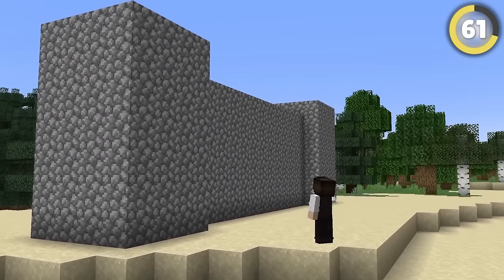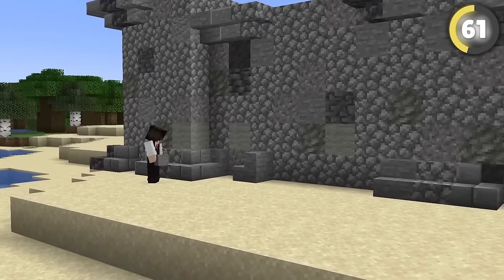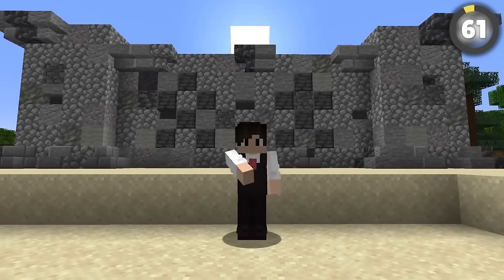If you're building walls using just one block type, you're doing it all wrong. Instead, grab some blocks that are similar and scatter them around a bit. You can use stairs to add extra depth and even add patterns in front to make it extra interesting. And just like that, you're leveling up your building super easily.